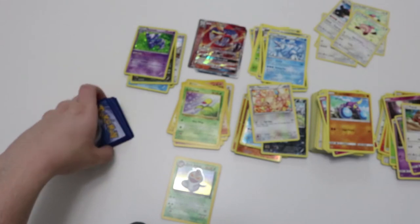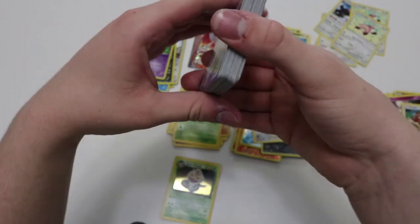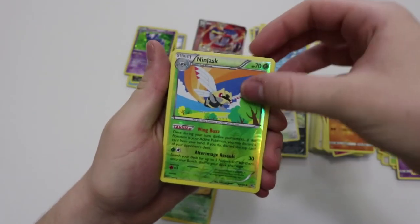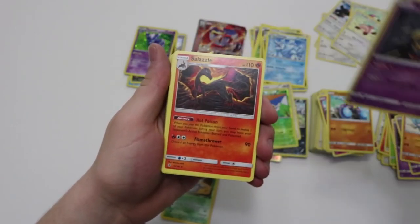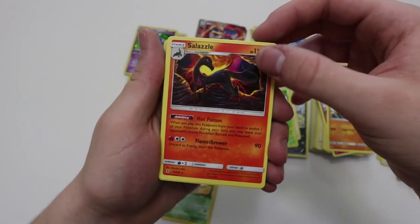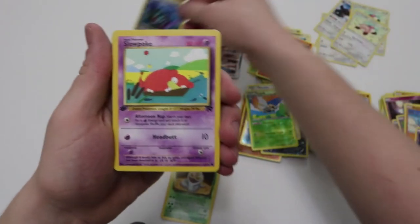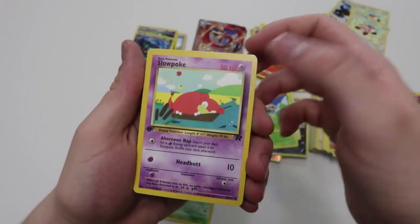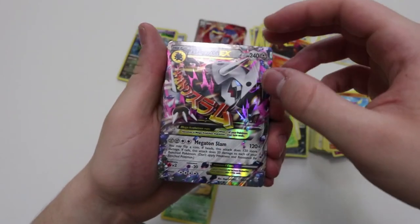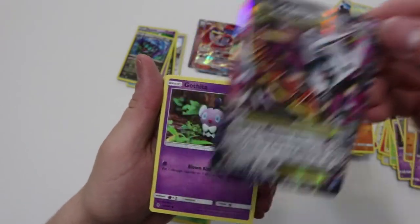This is the last one. Alright, so there better be at least one more ultra rare here, or at least I hope so. Riolu, Ninjask reverse, Seviper, Salazzle — wait, that's an uncommon. Salazzle rare — I don't know what set that's from, weird. Noivern holographic, Slowpoke from Rocket — I've been getting a lot of Rocket cards. Mega Aggron EX! Let's go, that's pretty cool. I know it's not one of the most valuable mega cards but it's still an ultra rare.